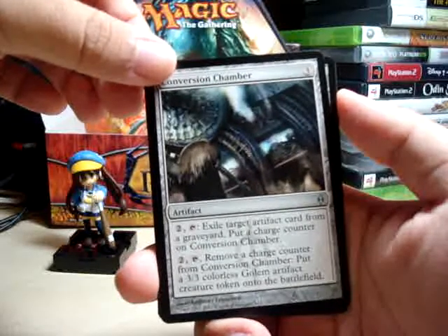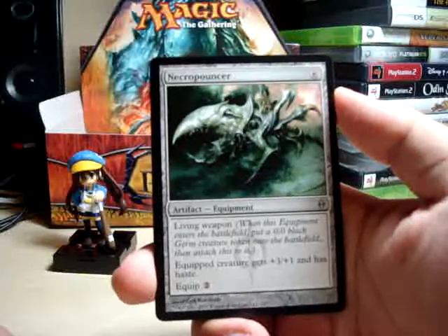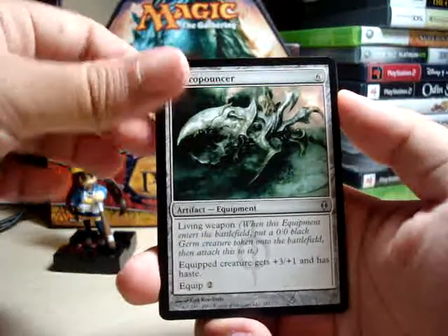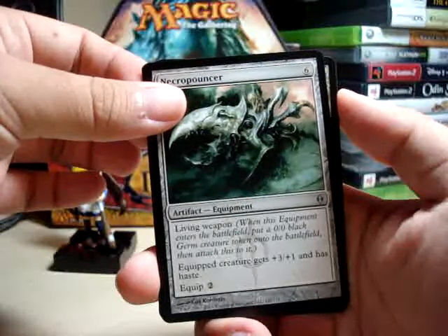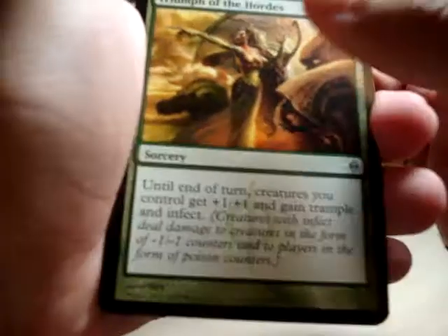Uncommon number two is another artifact — a Necropouncer. Very cool. I still have to try this out; it seems like a pretty good card. And the last uncommon is green — Triumph of the Hordes. Alright!